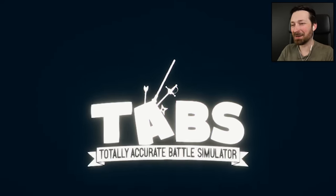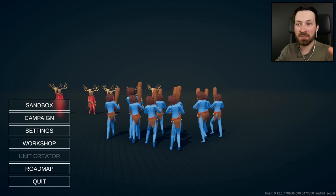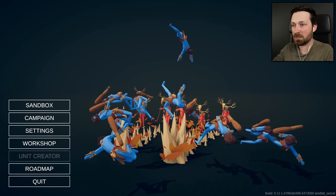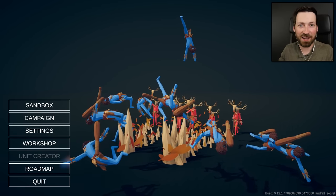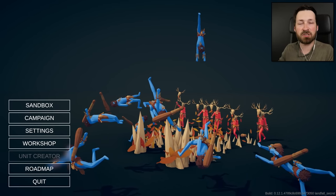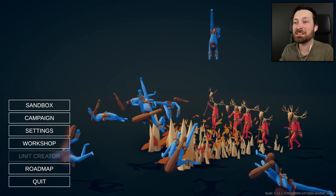What's up, guys? Welcome back to Totally Accurate Battle Simulator, where for today's episode, I'm finally going to become a Tabs master. This is something that's been years in the making. I thought I'd pulled it off last episode because I've unlocked all of the units, seen all of the interactions, and beaten all of the campaign levels — or I thought I had. Turns out, the developers keep quietly sneaking new levels into campaigns I've already beaten.